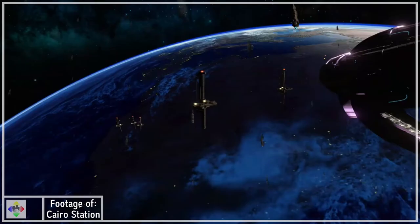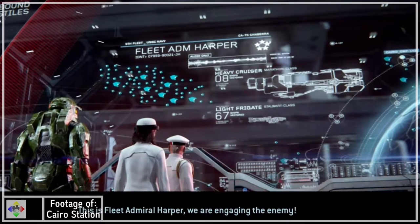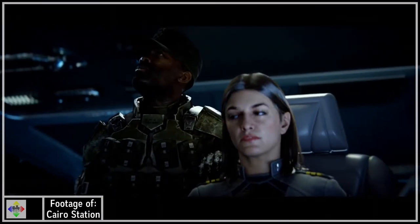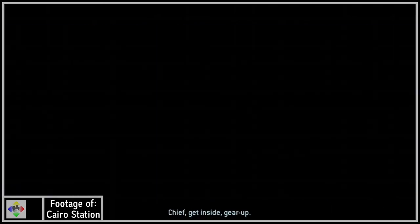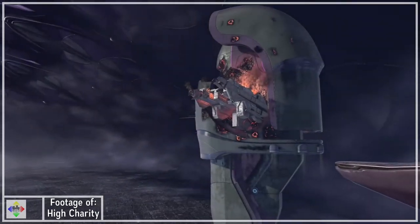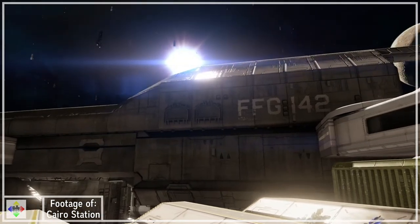The UNSC has numerous ships that appear in the game, with a few of them being firsts for the series. One of the most prominent classes in the game is the Stalwart-class light frigate, the first frigate class to be seen in a Halo game. We see one named ship of this class, the In Amber Clad, captained by Miranda Keyes. It starts out helping defend Earth before it journeys to Delta Halo, and is eventually taken by the Flood to infect High Charity.